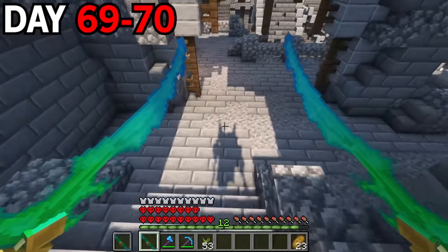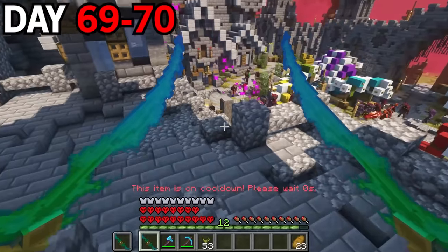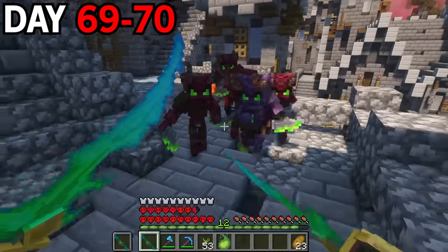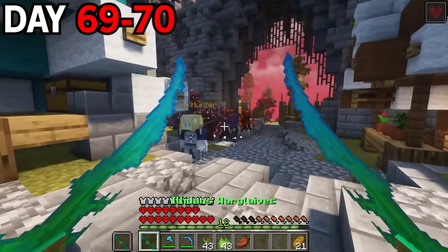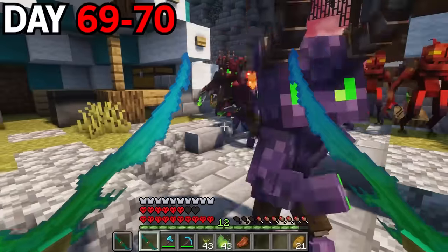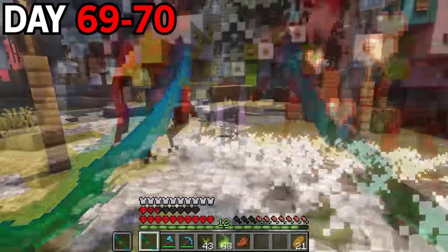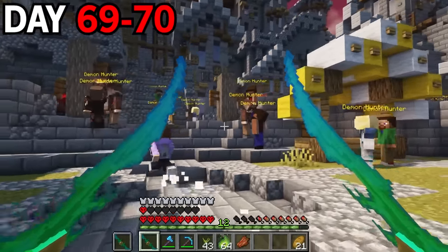On day 69 I was headed downstairs to check out some of the tents and noticed it was all being overrun by demons. I need to put a stop to this right now before they wipe out my entire camp. The fighting had begun — my entire bottom floor was completely overrun. I did whatever I could to eliminate these demons as quickly as possible. I noticed a bunch of demons trying to take out a person named Jess. I told Jess to get out while I held them off. It's a good thing I have my war glaives and full set of demon hunter armor — these demons weren't really much of a match for me and I was able to take them out fairly easily.